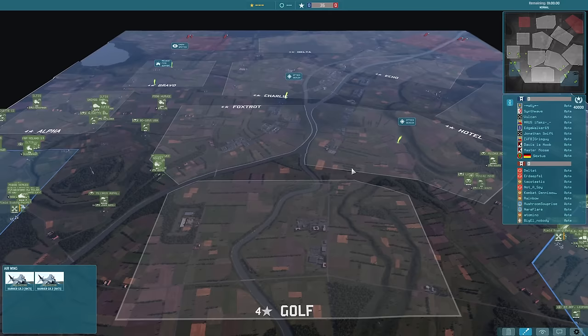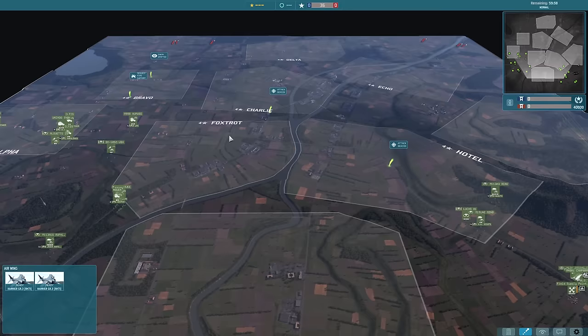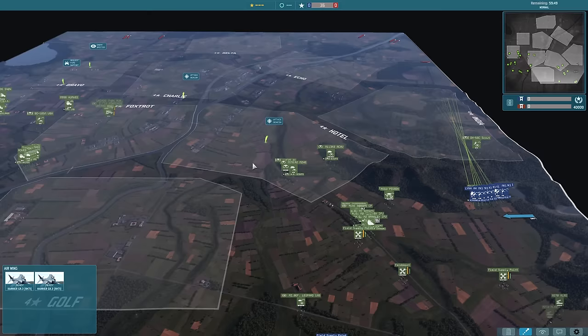Now the sectors in Destruction — the way they work is they give you extra income. So say if we hold Golf entirely we get 4 extra points of income every 3 seconds. Same with Foxtrot and Hotel — everything's worth 4 on this particular map. If it's contested, neither side gets the income bonus, so you have to capture the entire thing in order to get that bonus.